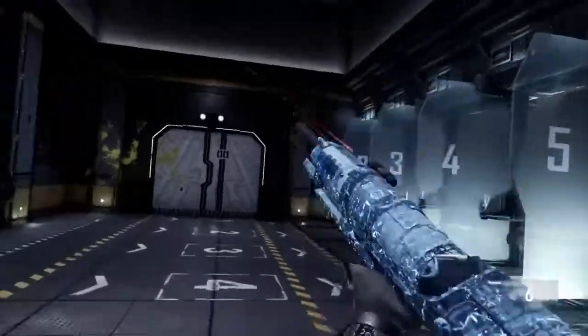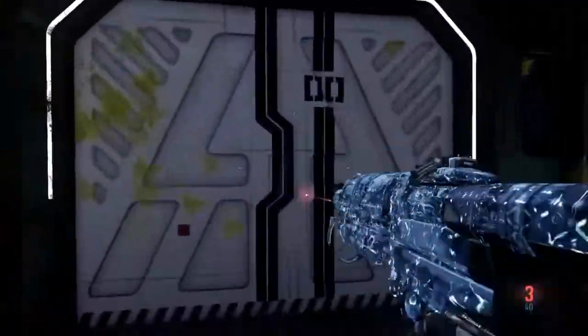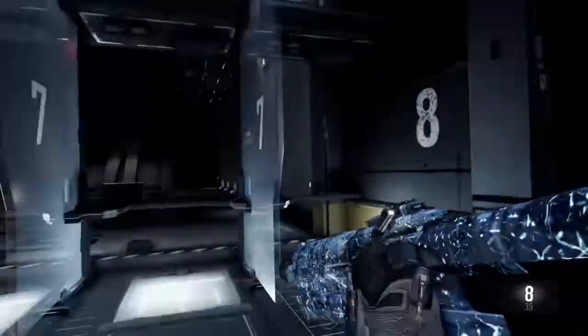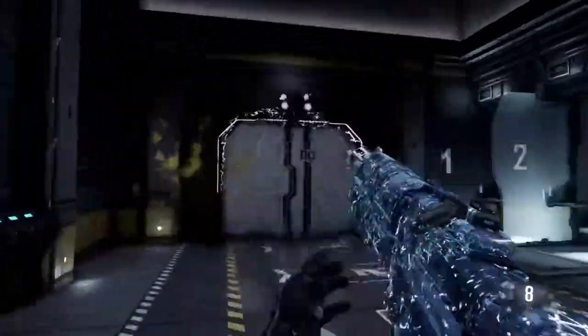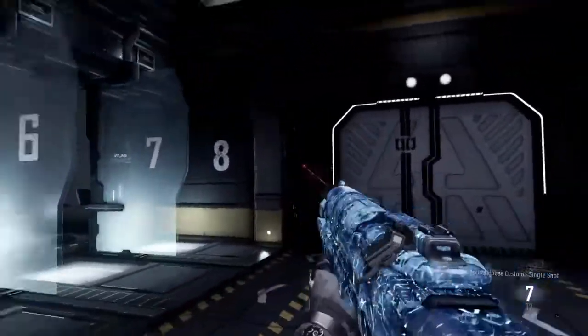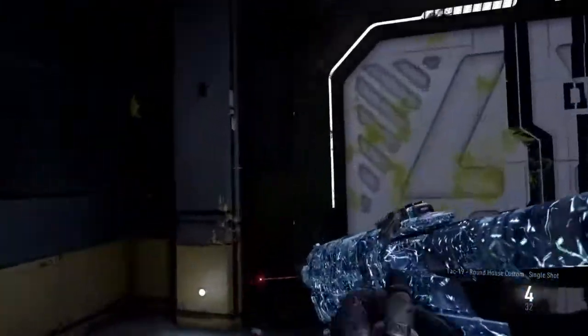You don't have to have any certain attachments or anything. All you have to have is Gunko, a Tech 19, and you have to follow these steps. You have to sprint, shoot, and reload all at pretty much the same exact time.